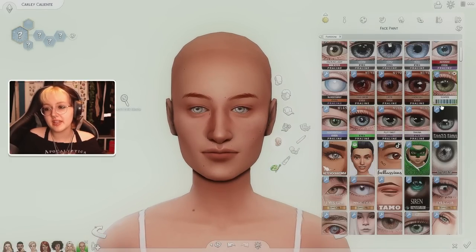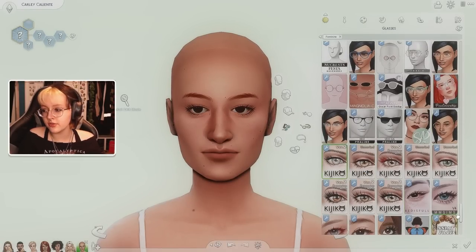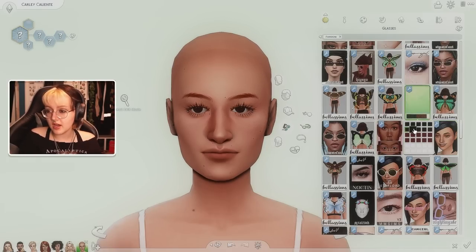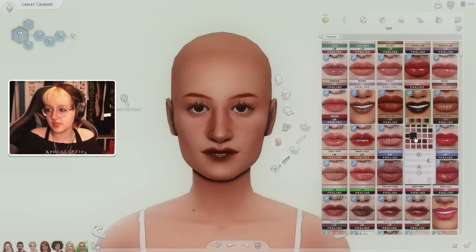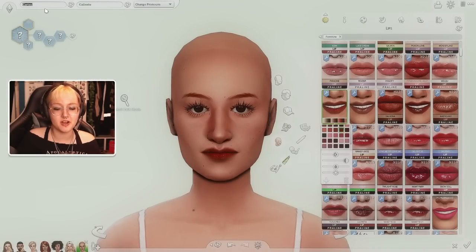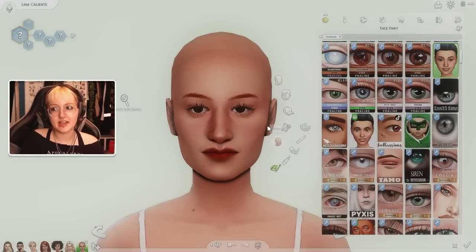Does Katrina have brown or green eyes? She has green — okay, we'll go for green. Katrina definitely had huge lashes — the fact that we don't have lashes in The Sims 4 is wrong, purely because of Katrina Caliente. She absolutely wears false eyelashes, that is a fact. I'm thinking chunky lashes for Carly. Also — I've just realized Carly Caliente would be the third Caliente sister. You've got Dina, Katrina, Nina... and Carly? No — Lina! We should name her Lina Caliente!